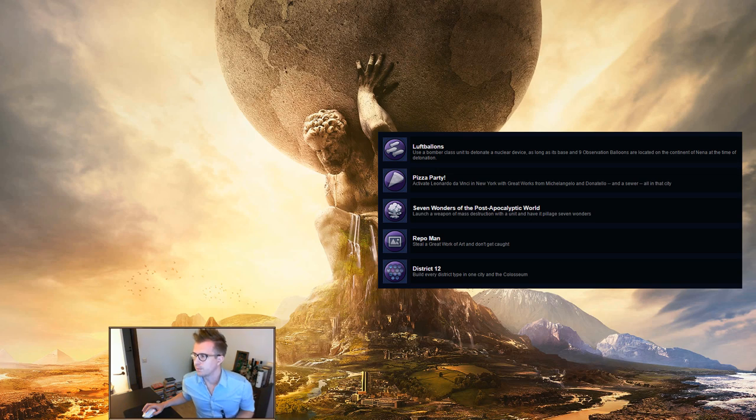Seven Wonders of the Post-Apocalyptic World: launch a weapon of mass destruction with a unit and have it pillage seven wonders. The obvious way is to launch it on one of your own cities since usually the AI won't build that many wonders. The normal nuke just hits seven tiles, so getting seven wonders on those tiles is pretty hard given tile requirements. It's best to wait for a thermonuclear device — then it should be fairly easy as long as you've focused somewhat on building wonders in one or two nearby cities.